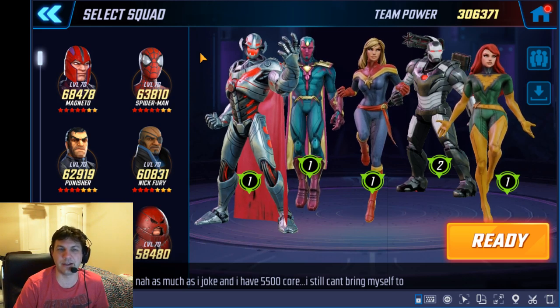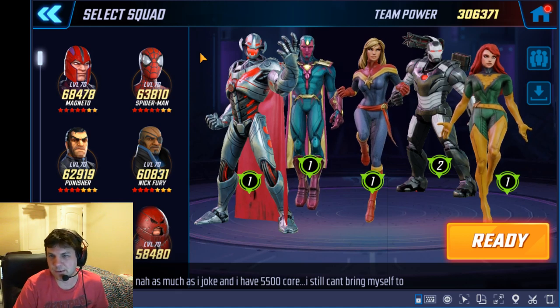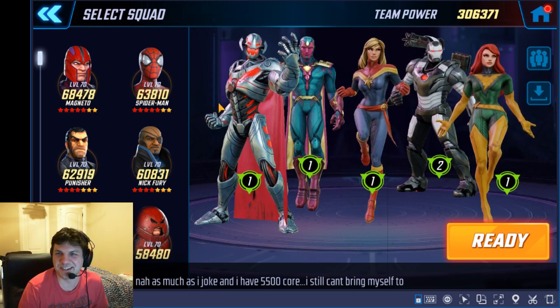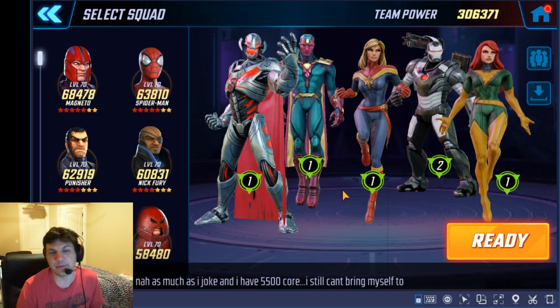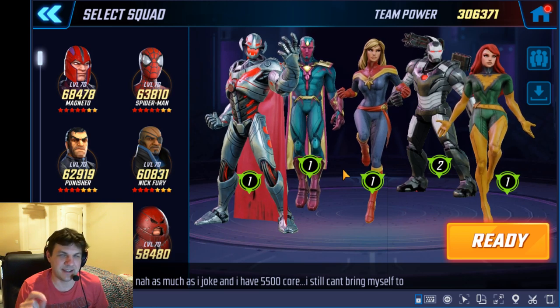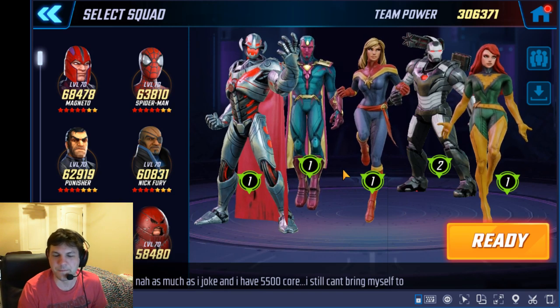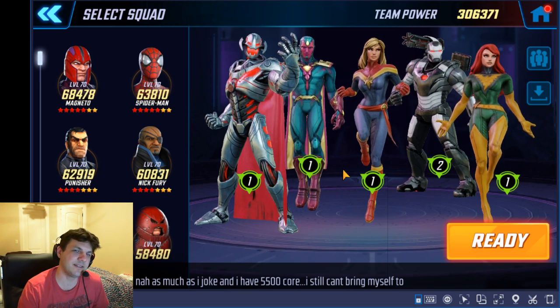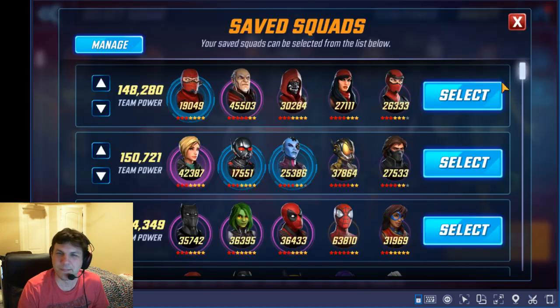Anybody with similar power characters and the same sort of lineup is going to be able to beat you. One thing that's been interesting in our shard lately is: whoever's in first place at payout, and even if you're not first place but high up in the ranks, you know you're likely going to be hit at the buzzer and knocked down a peg. So one of the things you can do to throw a wrench in the enemy's plans is to run a Dodge Revive team.